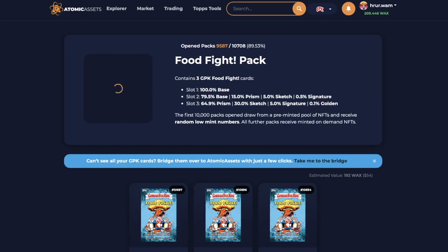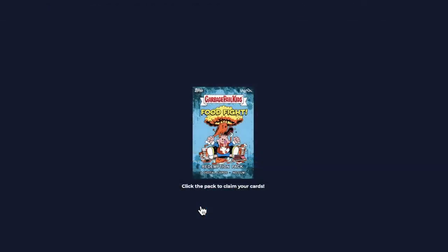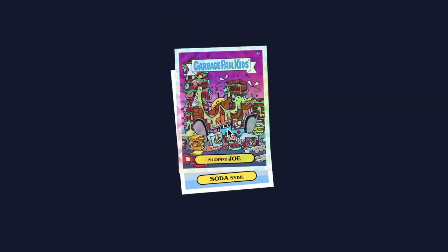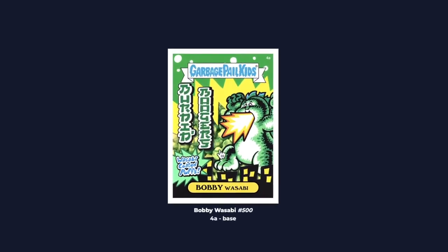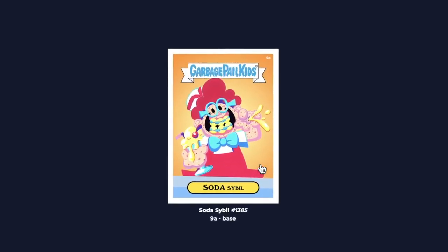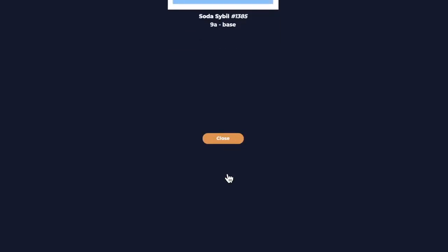Let's go for pack number two. Really cool that we got an Artist Signature in the first pack — outstanding. Pack number two, let's see what we get. Soda Sibyl, Sloppy Joe, Bobby Wasabi number 500 — that's a really cool number. And we got that Sloppy Joe Prism, number 322. And then we got a Soda Sibyl, number 1385 for our base card.